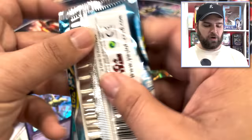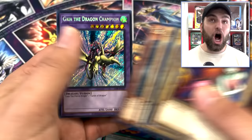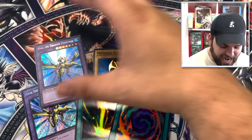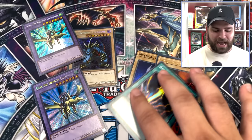Legend of Blue Eyes White Dragon — give it to us, Kaiba! Reaper of the Cards — I actually really like that rare. Gaia the Dragon Champion — Secret Rare! We stacked three Secrets. Yu-Gi-Oh gods, we'll take it, baby. Who needs Blue Eyes when you got Gaia the Dragon Champion and Trihorn Dragon — that is three Secrets out of just 24 packs. Unfreaking real, guys. Beautiful, beautiful cards.